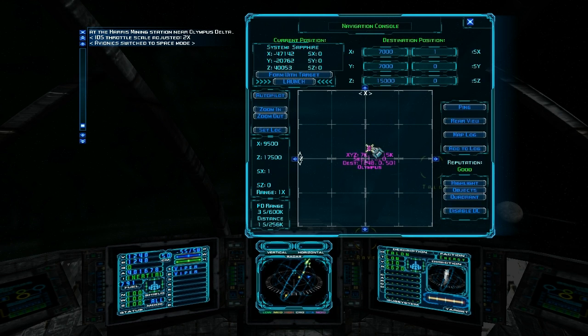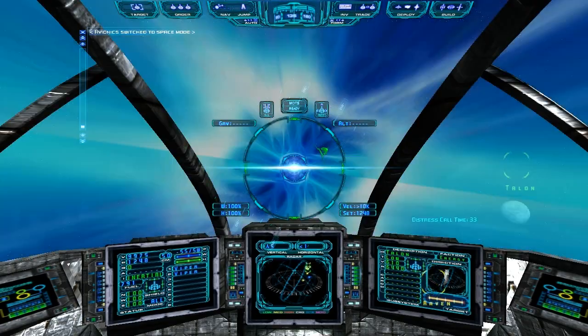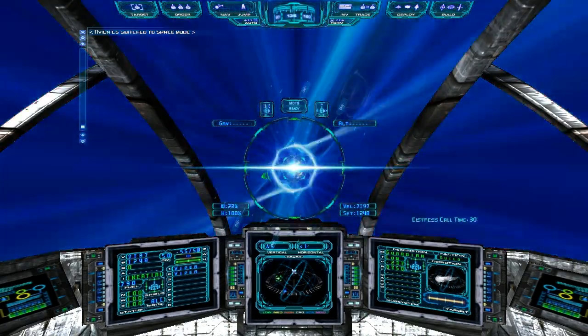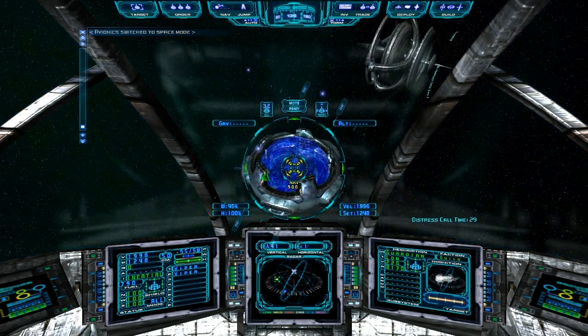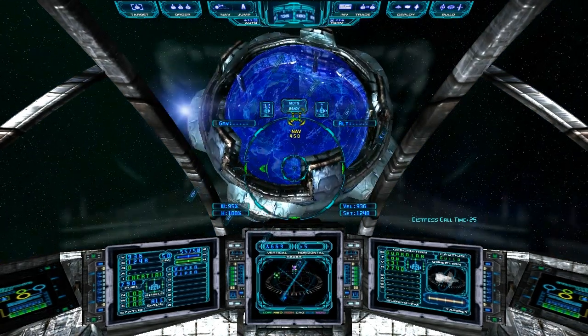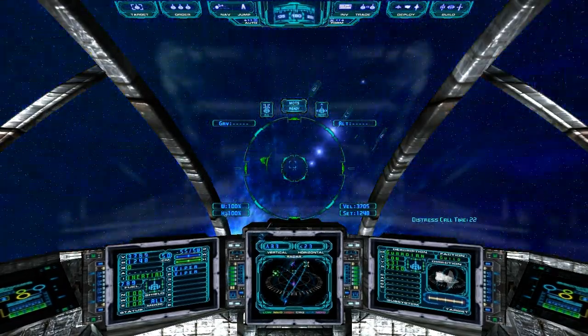If you right-click on the gate, your ship will be in the perfect position to jump into it. Let's go ahead and hit the old FTL and go through this gate. Now you might have to make some minor adjustments as you're coming in - it's a little off, but we've got the right trajectory for the most part. Just slide right in.